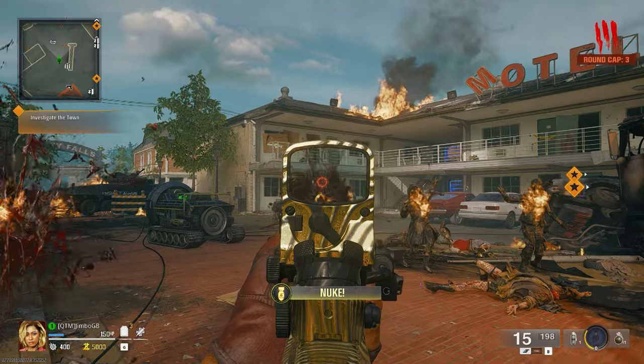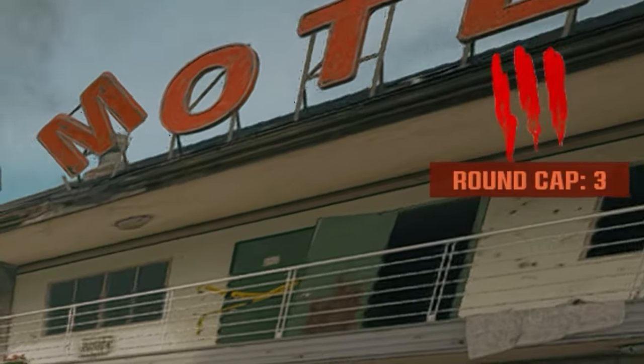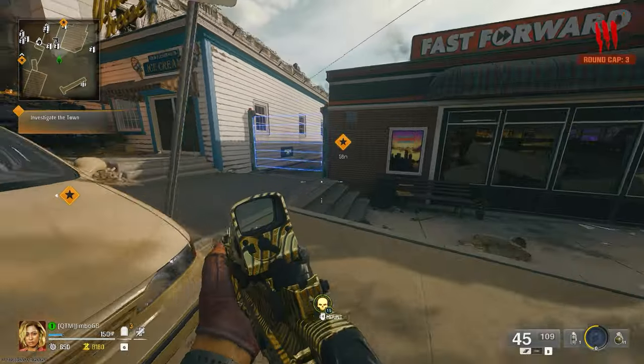The first thing you want to do is stay in the spawn until you have over 7,500 essence. The round will be locked at 3, so keep killing zombies until you've got over that. Then you want to take this route towards the church.